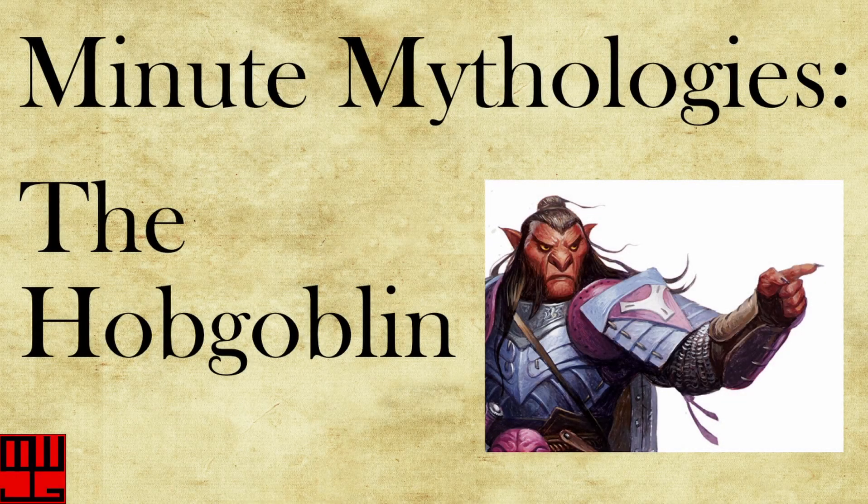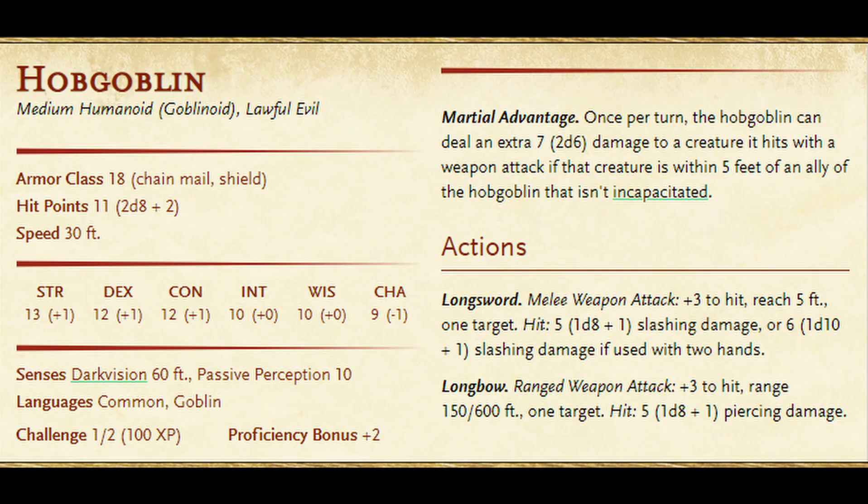Continuing our look at some of the Goblinoid races, this Minute Mythology is all about the Hobgoblin. In D&D 5th edition, the Hobgoblin is a lawful evil Goblinoid with an AC of 18 and 11 hit points. It has an average passive perception of 10, darkvision, and pretty bad stats across the board, with charisma being its worst.